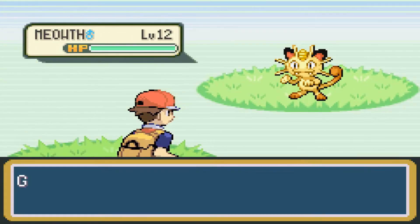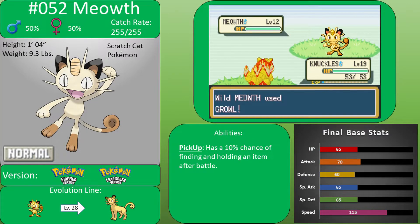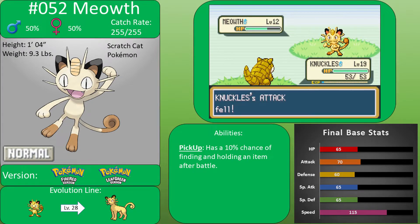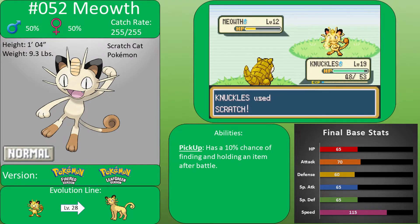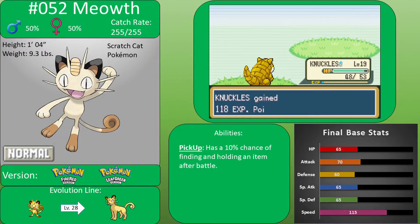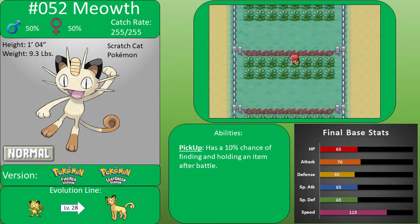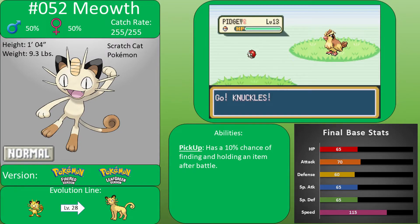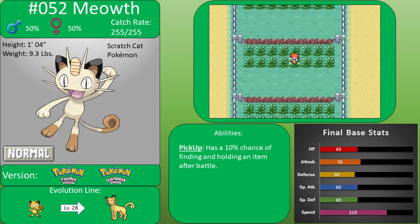We found a Meowth! Meowth is actually a good Pokemon — it's very speedy and will often move first to chip away at opponents' HP. It uses a move called Fake Out which flinches the opponent on the first turn. It's a recommended Pokemon if you like Meowth, but personally I won't be using one — just capturing it for the Pokedex.